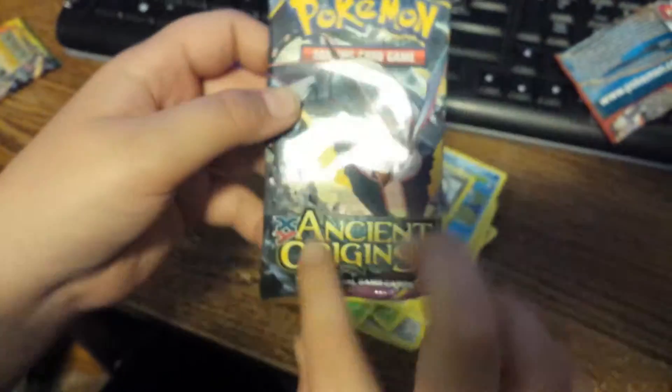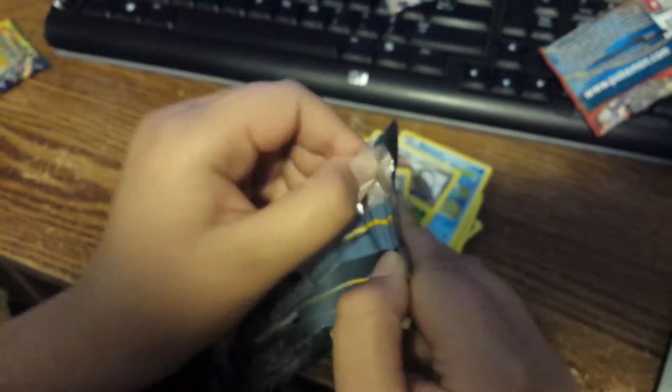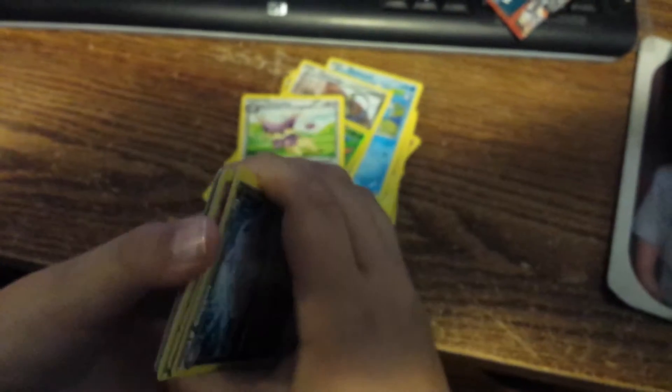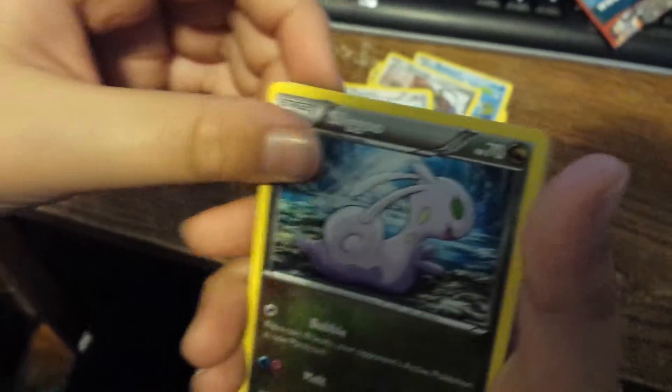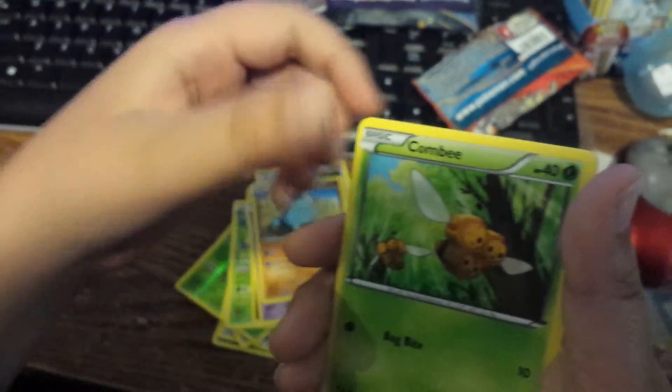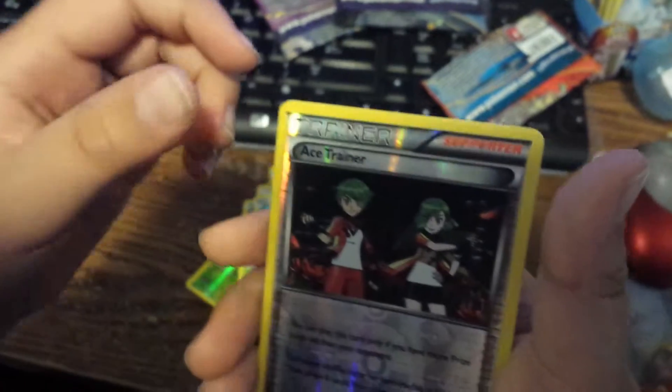We got another Ancient Origins pack. Let's see what we get. Got a Code Card of the Day. Hopefully we will get luck — luck be by our side. Slugoo, a Paint Roller, Aeridos, Rots, Golip, Eevee, Craigsire, Combi, Ace Trainer Shiny, a Regirock. That's it.